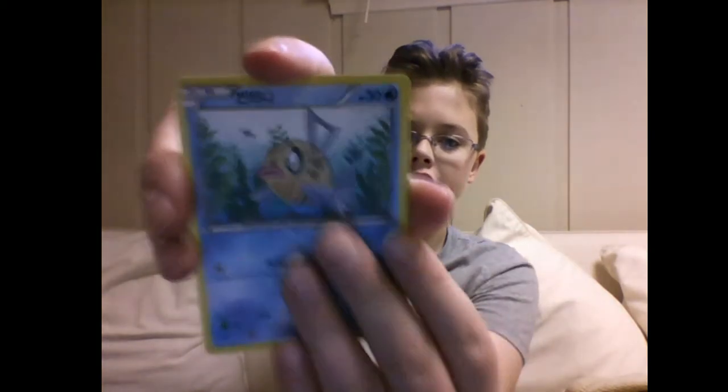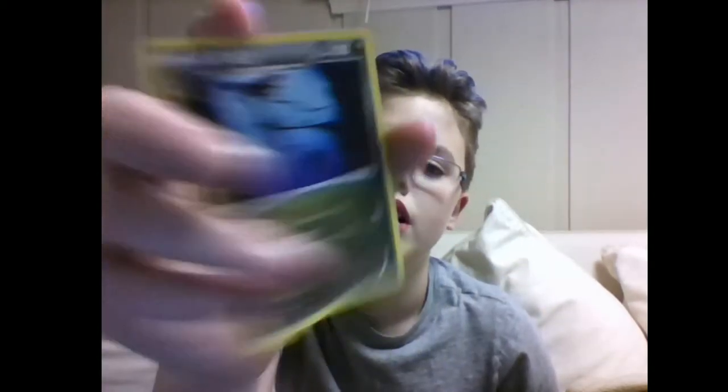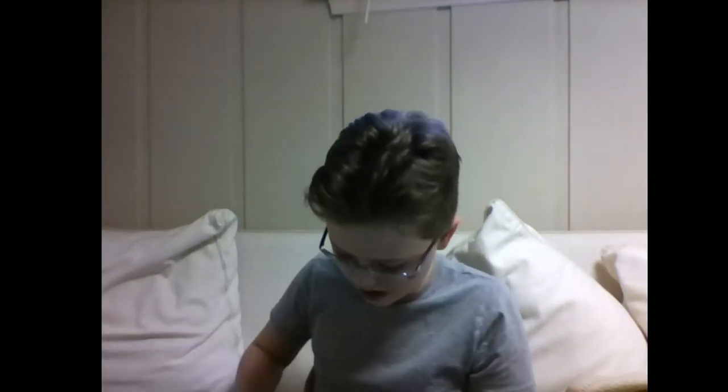Next pack — no code trick. Qwilfish, Feebas, Pineco, Magnetic Field, and a regular rare — I forget his name. Man, I'm kind of disappointed right now, not getting anything. No EXes yet.